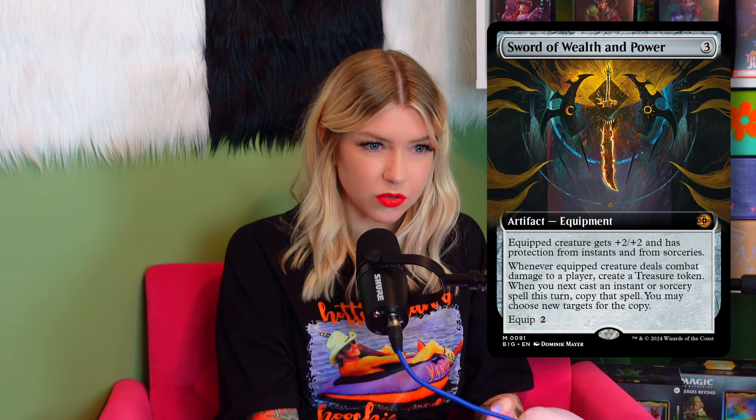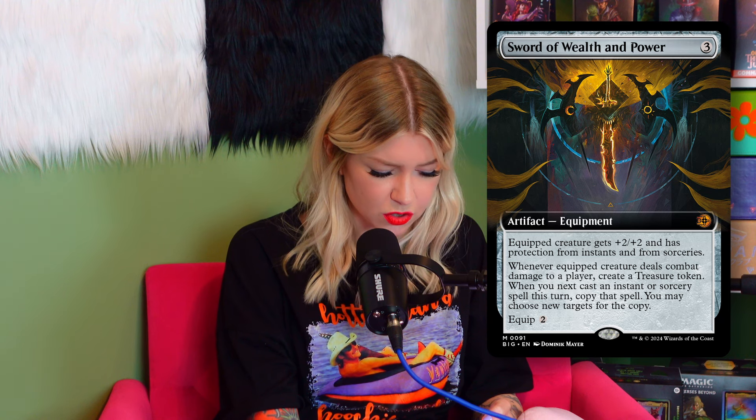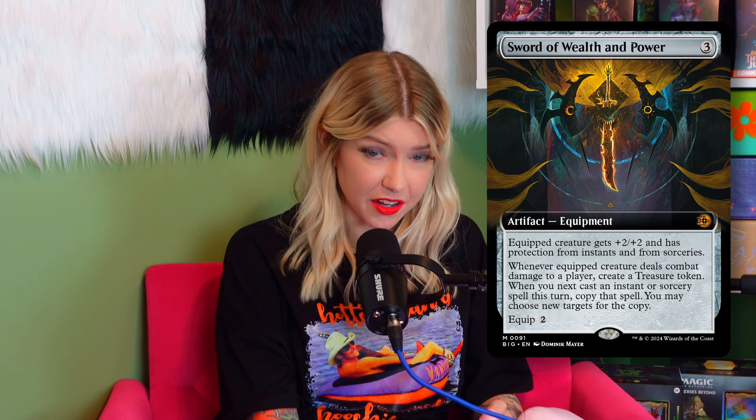The Sword of Wealth and Power is insane. Every time a new sword is printed it's the first card I'm chasing. This one is very different — the creature gets +2/+2 with protection from instants and from sorceries, which I haven't seen on equipment before. Whenever it deals combat damage to a player you create a treasure token, and when you next cast an instant or sorcery spell that turn you copy it and choose new targets. No drawbacks whatsoever — I was happy to open two of them.